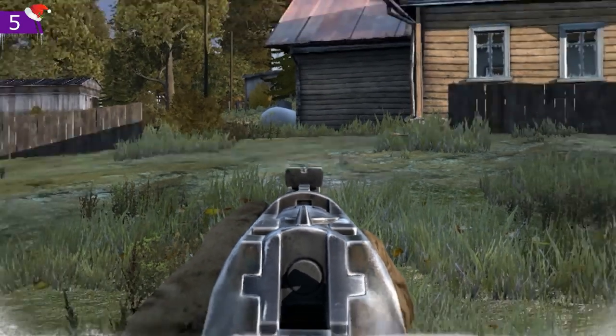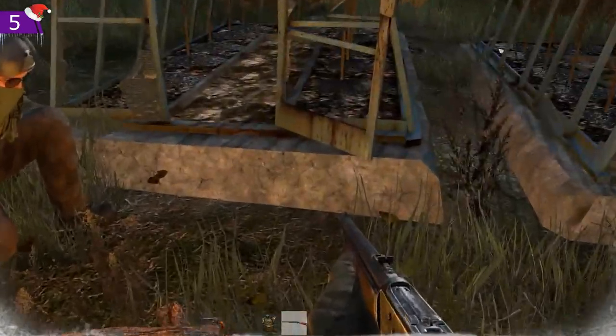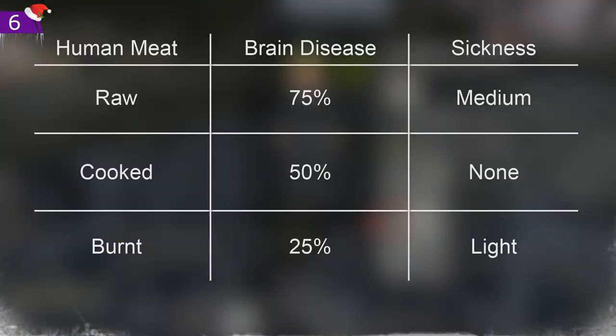If your character is shaking but you don't have a broken arm, it means you are cold. Sit next to a campfire to stop the shaking. This can happen even without the cold status.